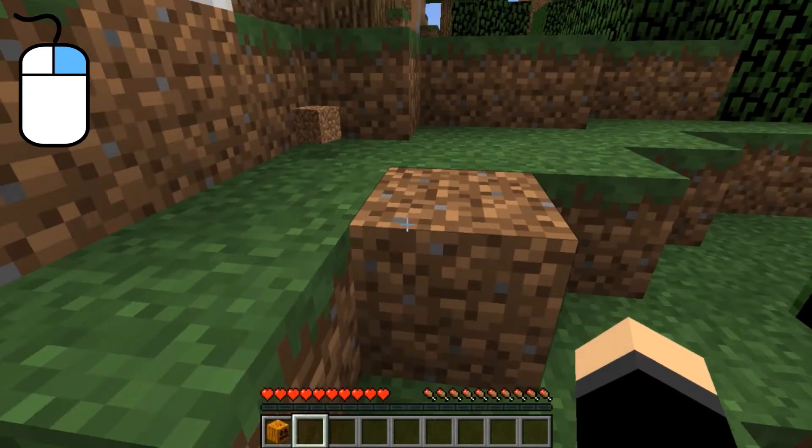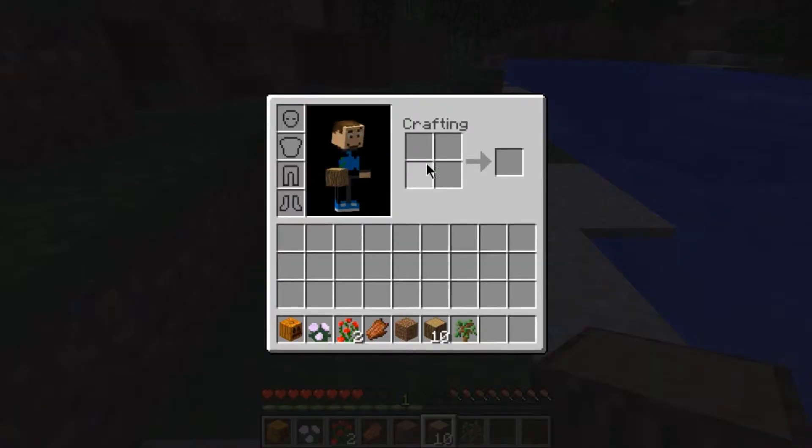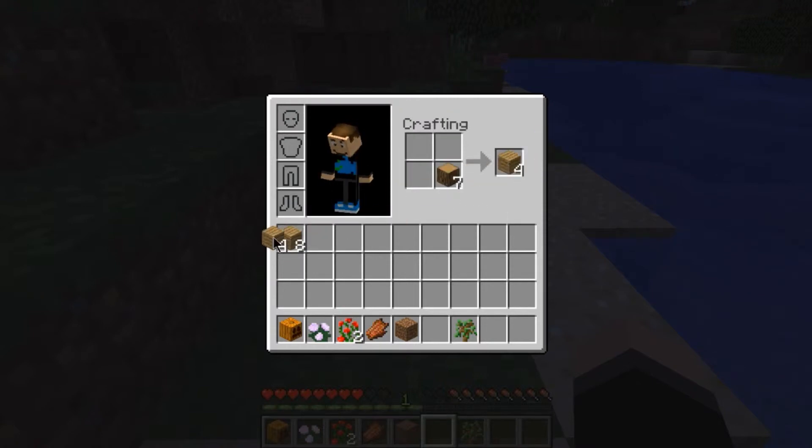Press E to open up your inventory. You have a crafting square here which is how you start crafting things. I can left click on the wood in my inventory and left click to put it up in the crafting square. It immediately shows you what it will create — we want wood planks. Left click to place them down, then left click to take them. Let's do a few more, then take the extra wood out.